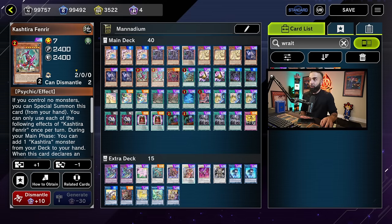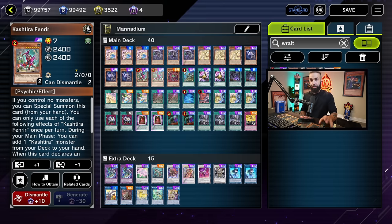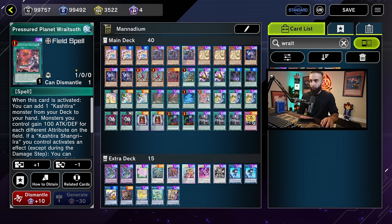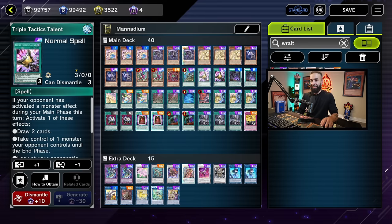Fenrir is also a combo card — it searches Scareclaw Kashtira. You summon Fenrir or Wright Soth to add Scareclaw Kashtira, get a Scareclaw engrave or Fenrir engrave, and special summon Kashtira to continue the combo. Kashtira cards are mandatory in this deck, but you only play these specific ones — three and one. Don't play the other Kashtira cards.